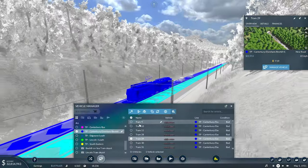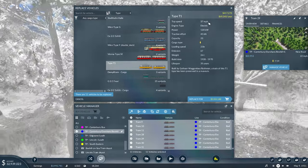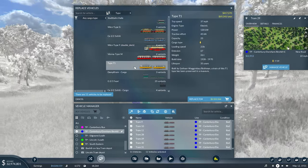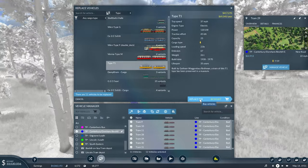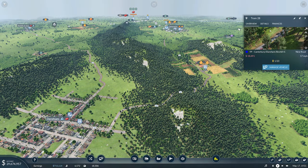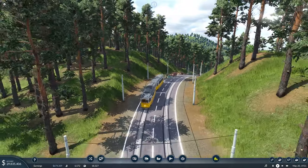So what I want to do is have a look at bringing a new tram in. The one I've been looking at is the new one that we've unlocked, which is the type T1. These do 37 miles an hour as opposed to the 22, and they also hold 23 instead of the 19. It's a little bit of a capacity upgrade, but not much - it's mainly for the speed. So let's go for that while we've got plenty of money. And I do want to have a look at these as well. I've had a little look on Google for these, so I can give you a little bit of information on them.